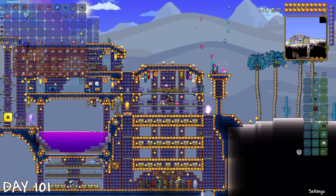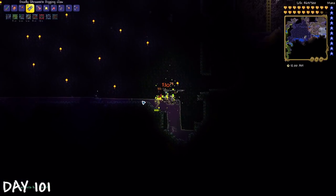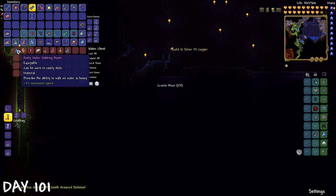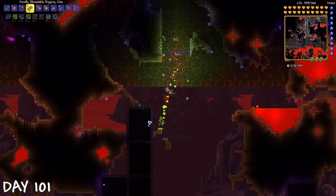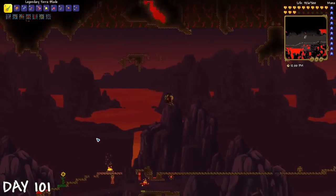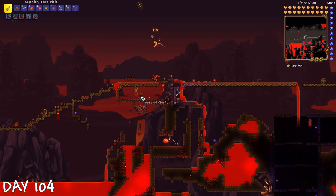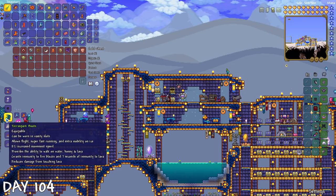First thing I did was something suggested in the comments: make the shroomite digging claws to dig faster. I headed to the granite biome to get a night vision helmet. While working on a granite arena, I found water walking boots. I just needed the obsidian rose, so I headed to hell and farmed all the way until day 104. After AFK farming for a bit, I got the obsidian rose and finally made the Terra Spark boots.